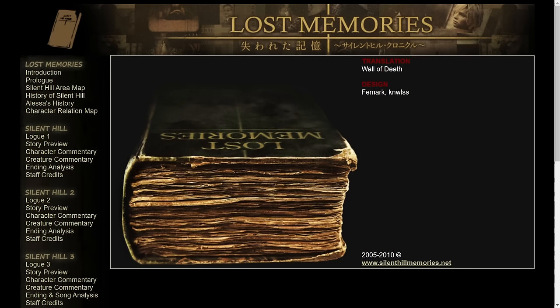This is something new for a lot of people. Some might be familiar with it but haven't gone through it in its entirety, and many people might not know about this guide or book at all. This guide was only released as part of that Silent Hill 3 guide, which was only in Japan. But Wall of Death translated this, and Femarch and A.N. Wyss designed a website around the translation and scans from the actual guide — all the images — to put together this English version of the Lost Memories guide.